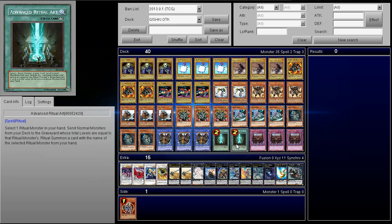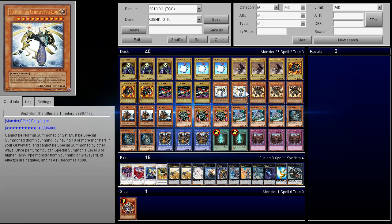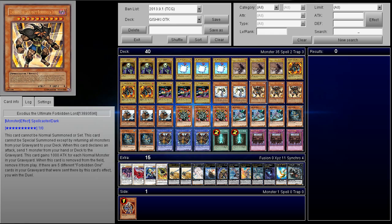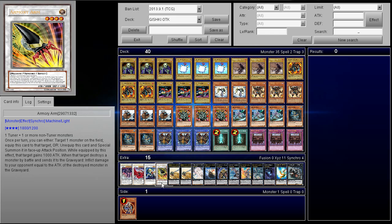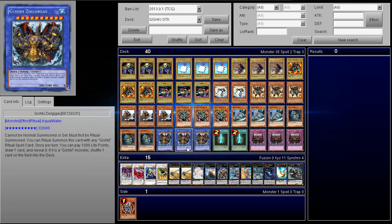We have 2 Advanced Ritual Art because this card is amazing in the deck. And then 3 Royal Decree, just to prevent anything from stopping you from OTK-ing. What's interesting is Skill Drain doesn't hurt too much — Skill Drain won't obviously let him have his attack, but you can still overlay for Gustav Max. And sometimes they'll want to Skill Drain Exodius right away, so you'll have options for that.